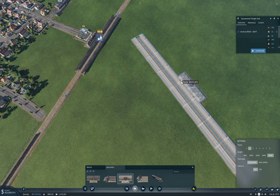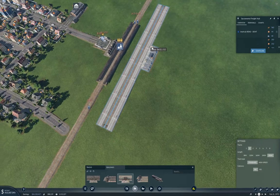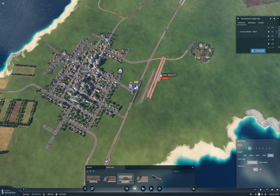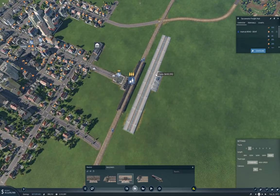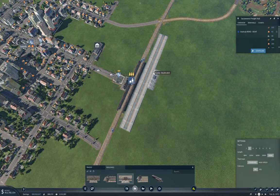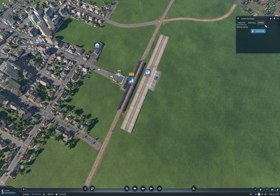We'll rotate this and stick it in. Yeah, about there seems appropriate, so I'll stick it in there. Like that. So this will be the Laredo cargo hub. Yes, that's the Laredo cargo hub. Now we'll configure it.